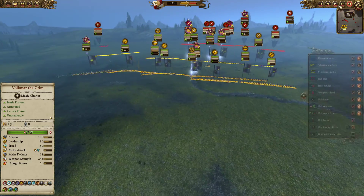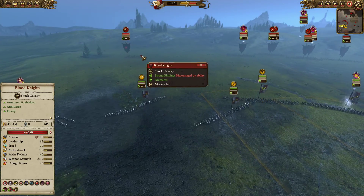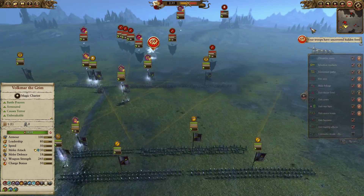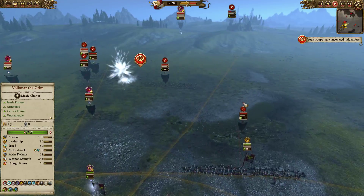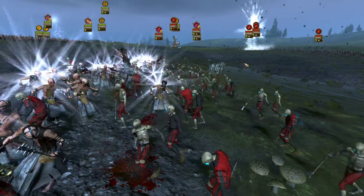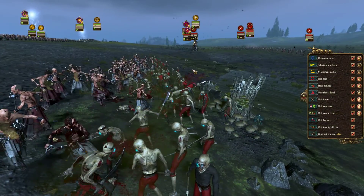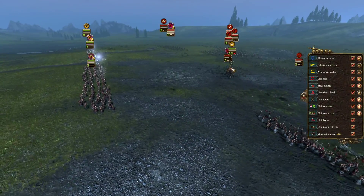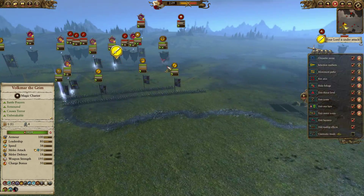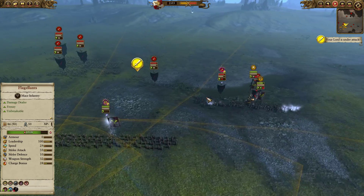We'll fast-forward a bit as my opponent approaches. We're going to try and get these Blood Knights to come into an unfavorable engagement, but my opponent smells the ruse and is not going to take the bait. Over here, we are getting the mainline fight underway. These Flagellants are going to be charging downhill into the zombies.